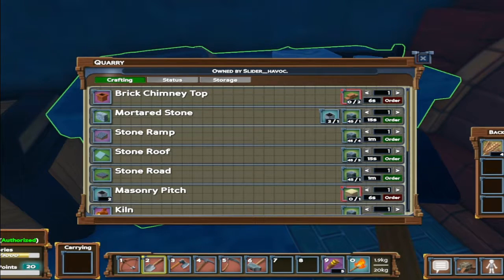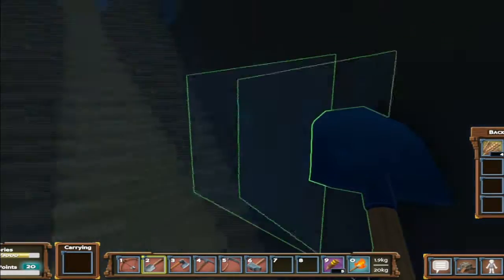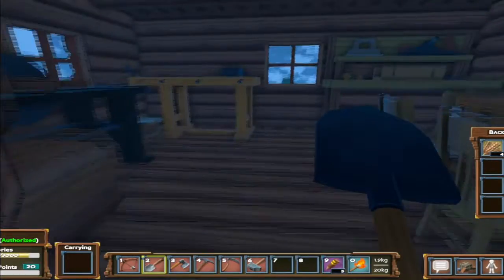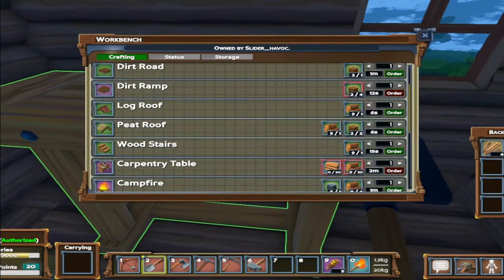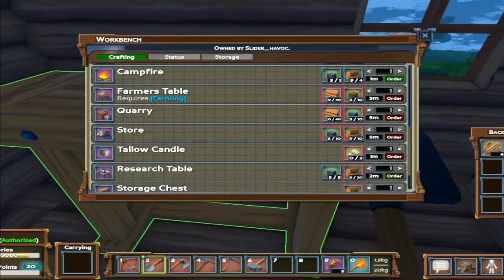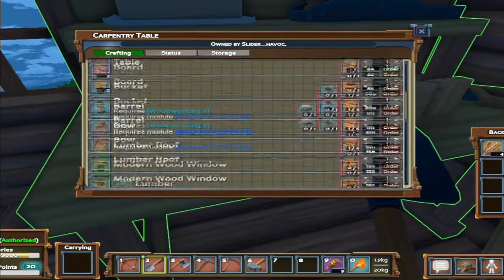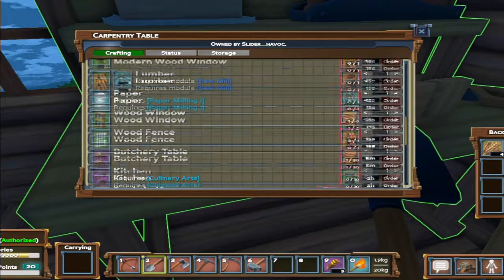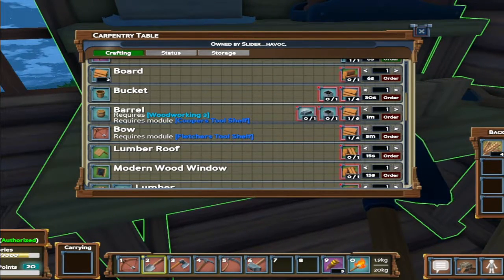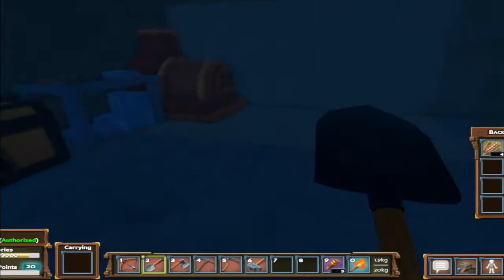I think one of these tables makes the bloomery — I keep calling it a billow but that's not right. I'll research it real quick. Turns out I need smithing and it's the kiln where the bloomery is made. I need smelting and just some logs or boards and stone, so it could be pretty cheap to make. But I need smeltery and smithing, which I think is under metallurgy research one at 25 points — I don't even have enough for that yet.